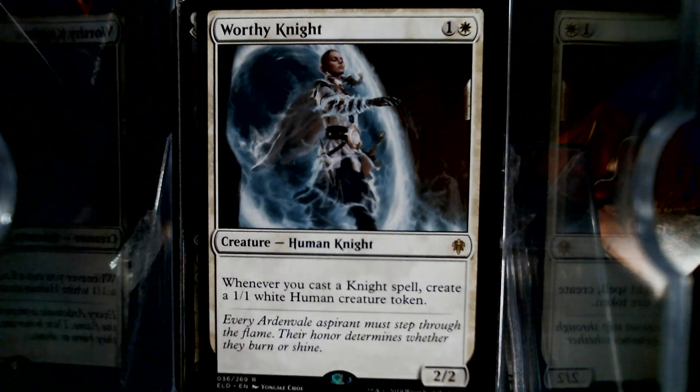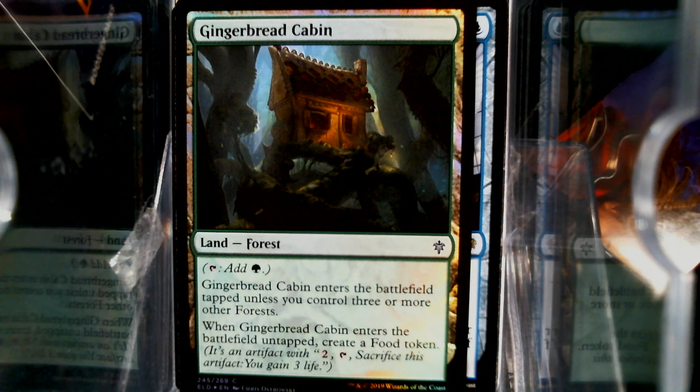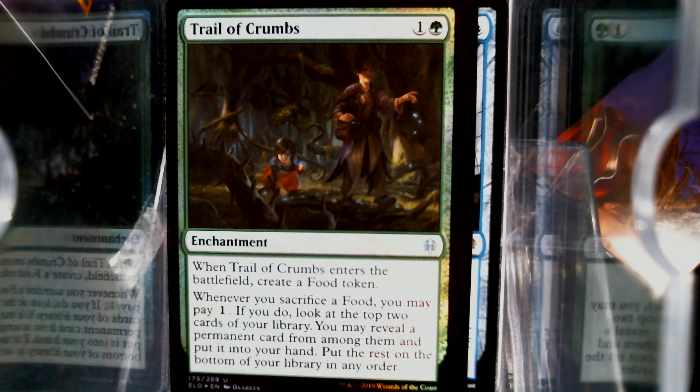We have Foil of Fancies — evidently that's going to be the rare out of the set that I don't have a problem pulling. And then the foil common of the Gingerbread Cabin. Three Forest — you just create a Food token when it enters untapped. But it is a Forest. If I'm not mistaken, that counts for things like Blanchwood Armor and whatnot. We also have another foil green card — Trail of Crumbs.